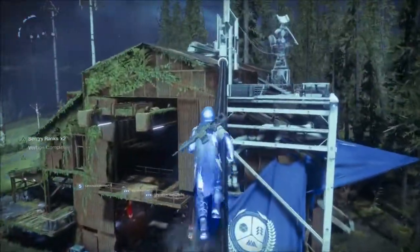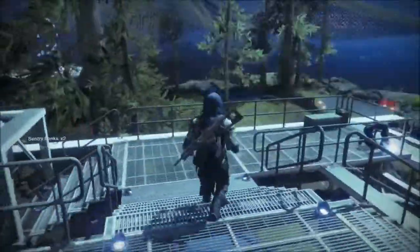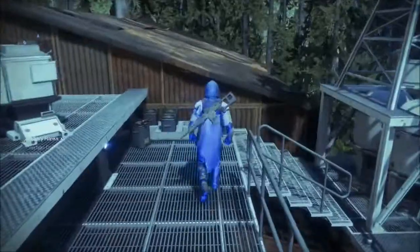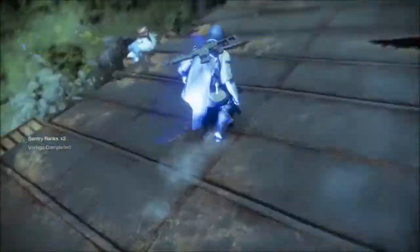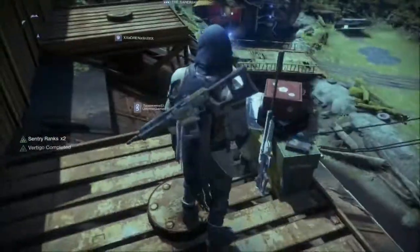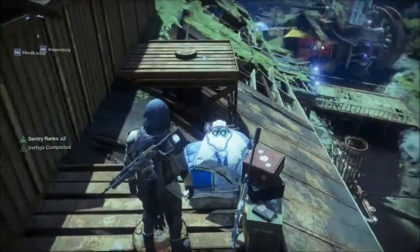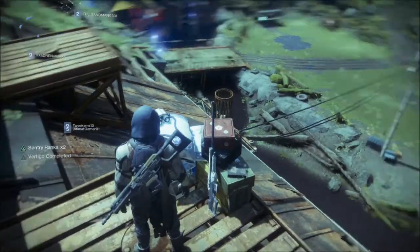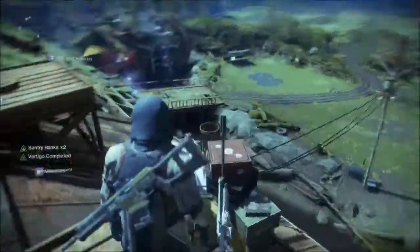Alright, so when you're up here, go through the ropes and then jump on this area over here. You should be glowing blue every time you walk or run. Then climb over here to the back and press X or Square. Your Ghost should come out and investigate — it should say 'Shard of the Traveler' or something like that.